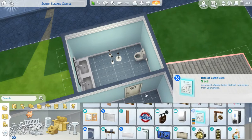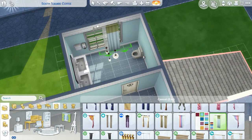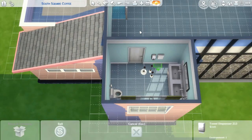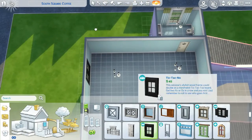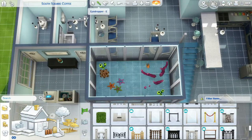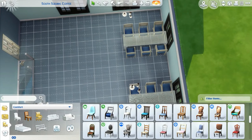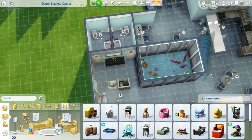The second floor I had a little trouble building. I have trouble a lot of the times with second floors in restaurants because you want it to look nice but you don't want it too busy - when you're actually playing and owning the restaurant it's hard to get through all the tables if there's stuff in between. I usually only put tables and stuff on the top floor, which is what I did here. I wish I did something cool but it's just like any other restaurant second floor.